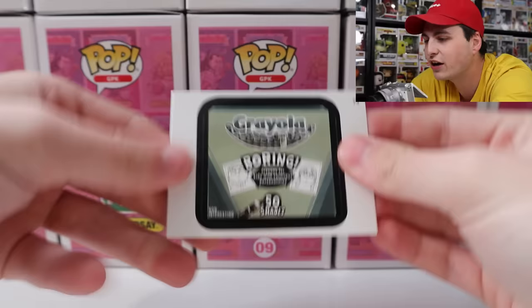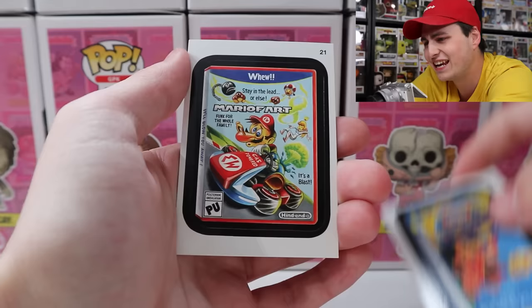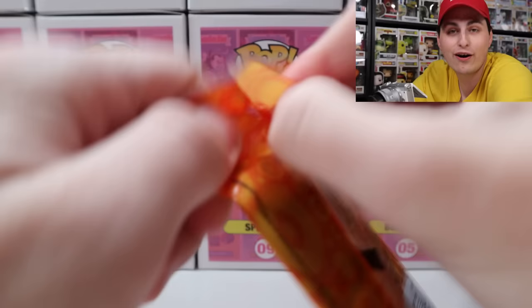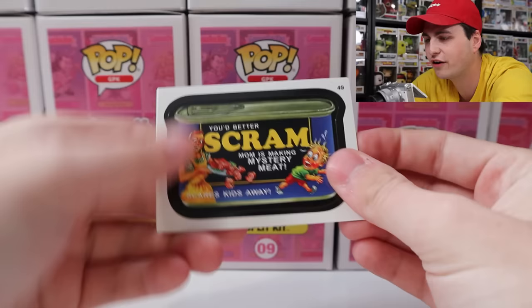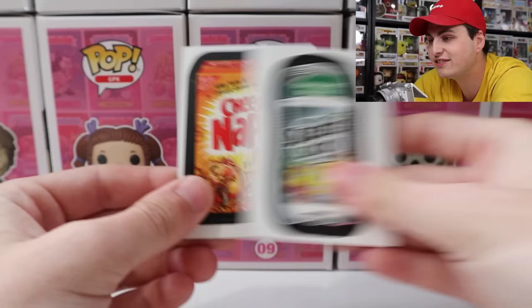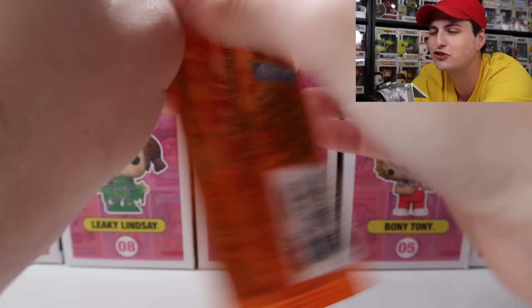We've got Haunt Jemima, Macaroni and Sneeze, Mario Fart — that is a great one — and then Dole. One of my favorite things so far is probably the video game spoofs; I'll have to make a page of those. I did buy a binder for this. We got our first double of the day — Scram — then Carp and Crunch, Speed Sick, and Cheese Naps. Three out of four the same as an earlier pack.